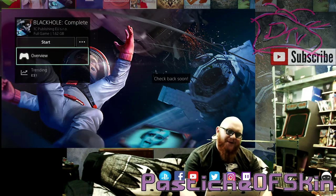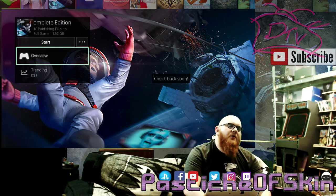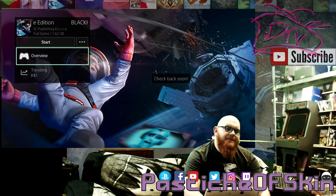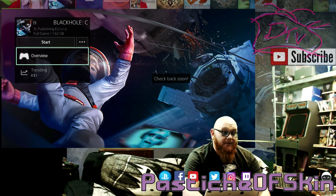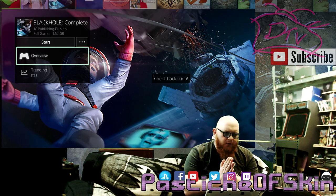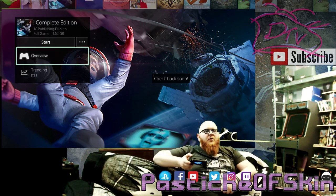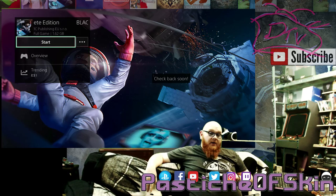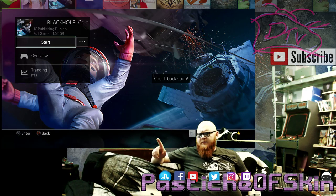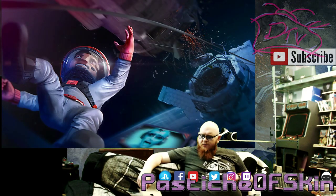Hello there ladies and gentlemen, welcome to another episode here on Pastiche of Skin — it's an absolute pleasure to have you, thank you very much for watching. So today we're going to be checking out Black Hole Complete Edition on the PS4. This game was provided by its developer, and from what I know it's kind of like a lunar lander space survival platformer. It's available on PC, PlayStation, and Xbox, and has recently been released on PS4. 1C Publishing — let's see what you've got!